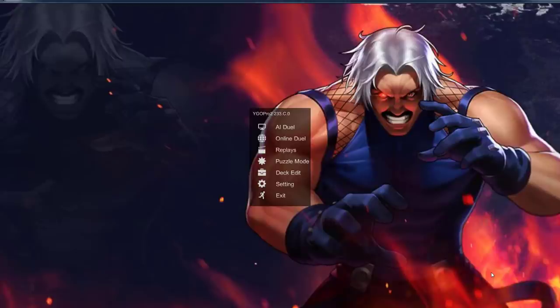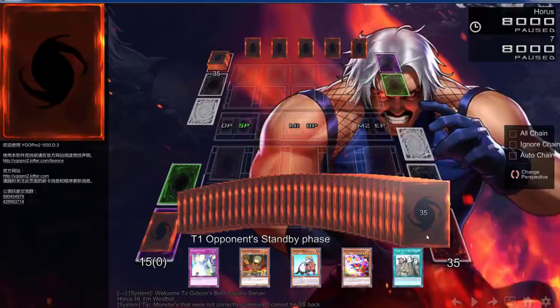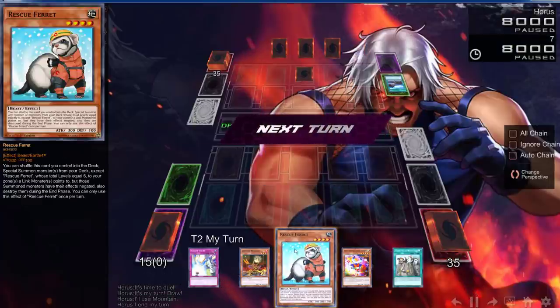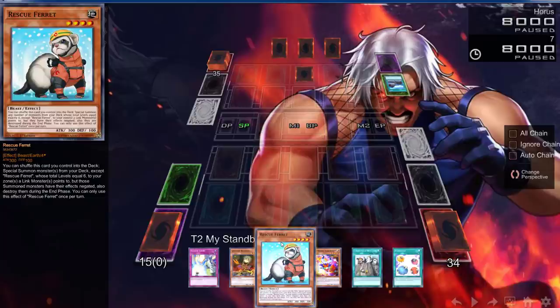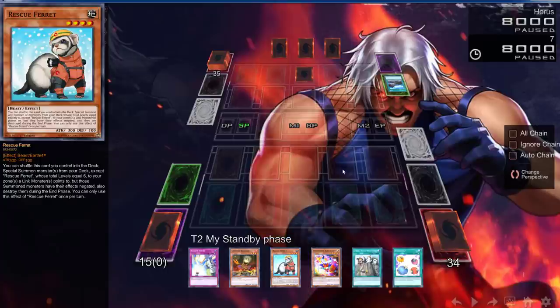Sit down, get ready, get your popcorn for this replay — it's busted. Our opponent is going to be starting off, but the card that brings back Plant Synchro — the new Link Synchro Plant — is Rescue Ferret. If you don't know what this card does: you shuffle it and a card you control into the deck, then special summon monsters from your deck (except Rescue Ferret) whose total levels equal six, to zones a link monster points to. For this combo, we're using three link zones to get three monsters off Rescue Ferret — that's a plus two in itself.